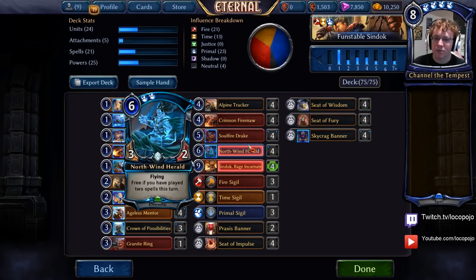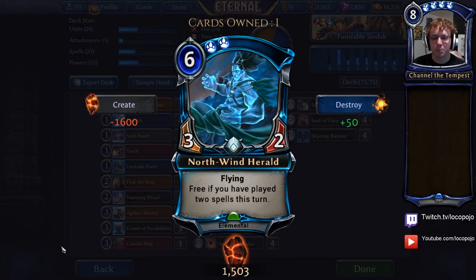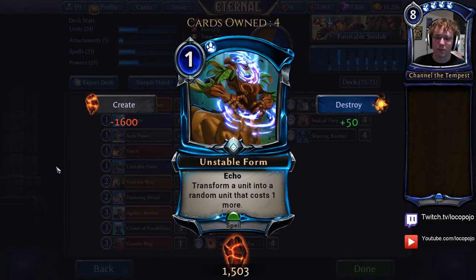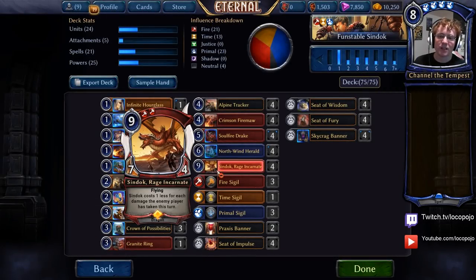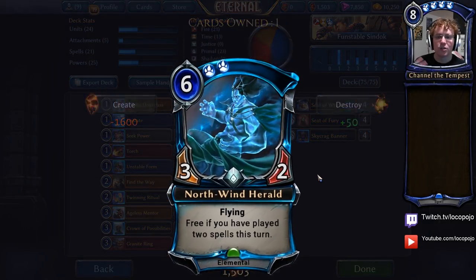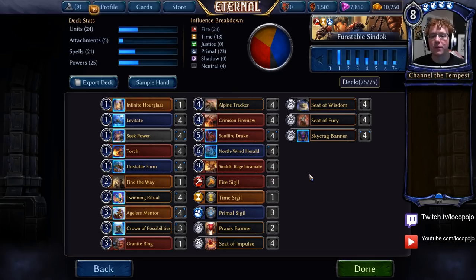Cards like Alpine Tracker and Crimson Fire Maw that have flying and are really aggressive — and are very, very good when given very, very large stats. In addition, we also play Northwind Herald, a card that benefits both from the Ageless Mentor package and from the package of Unstable Form. The basic idea is that turning a zero cost card like Northwind Herald into a seven drop on the following turn can be very, very powerful.